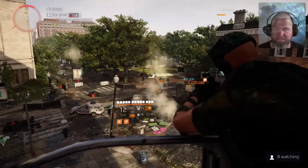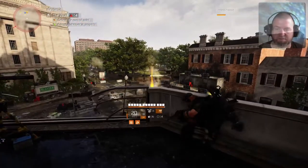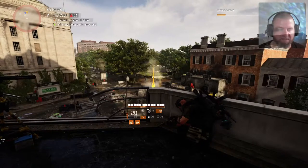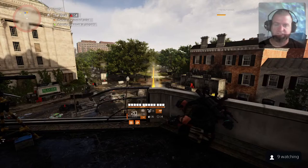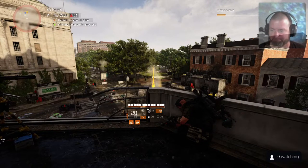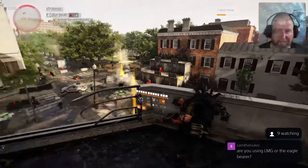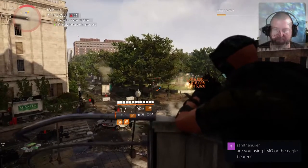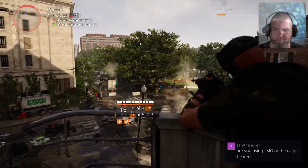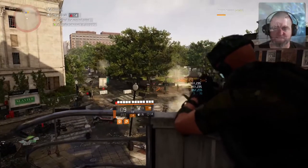But this build, distance is your best friend still. I've got my Baker's Dozen — or like I like to call it, my AT&T gun, it likes to reach out and touch someone. Eagle Bear and the Baker's Dozen. I'll show the build here right after this.